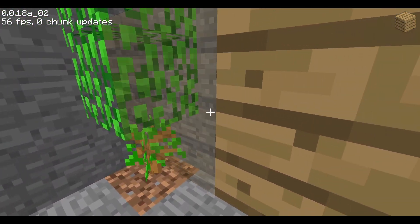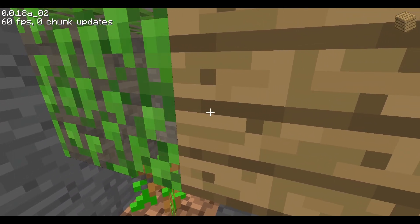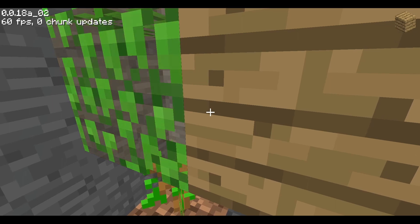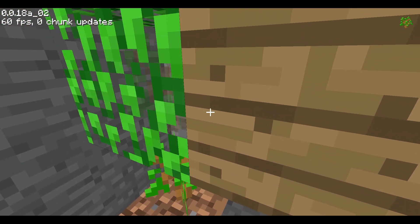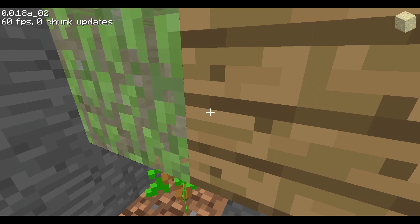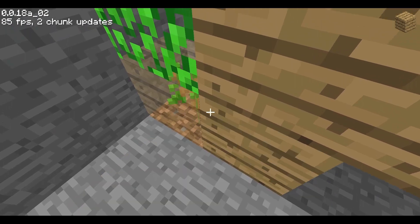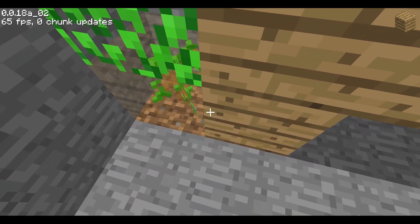If I go to these transparent blocks using this bug, I can even get a preview on transparent blocks. Right now it's flashing between the leaves and the planks I'm trying to place. It's like the block replacement bug I showed in an earlier episode, but it doesn't actually allow me to place the block here. It stops me, but it does put the preview there, so whatever block I'm trying to place will show up. This even works for saplings.